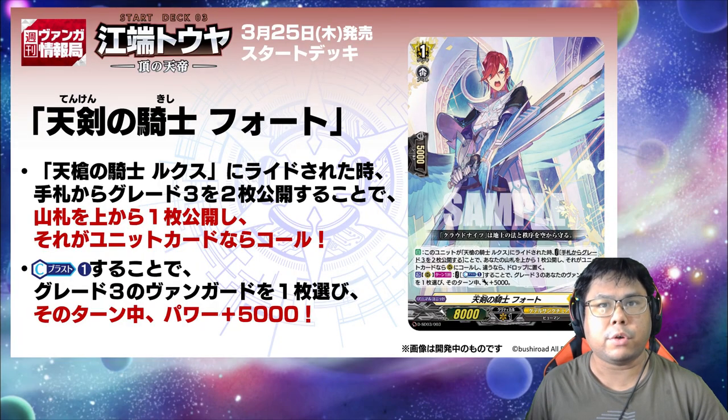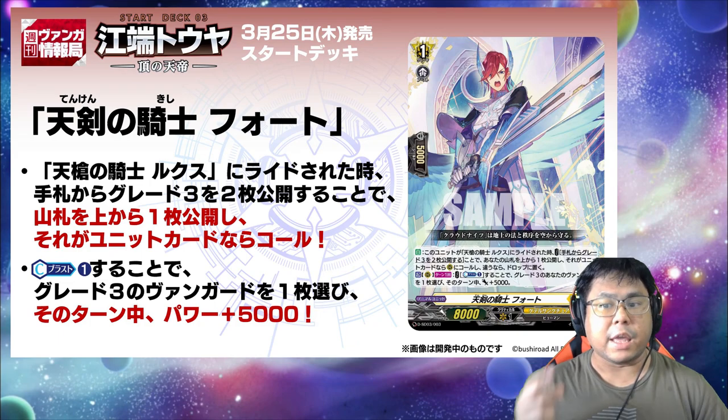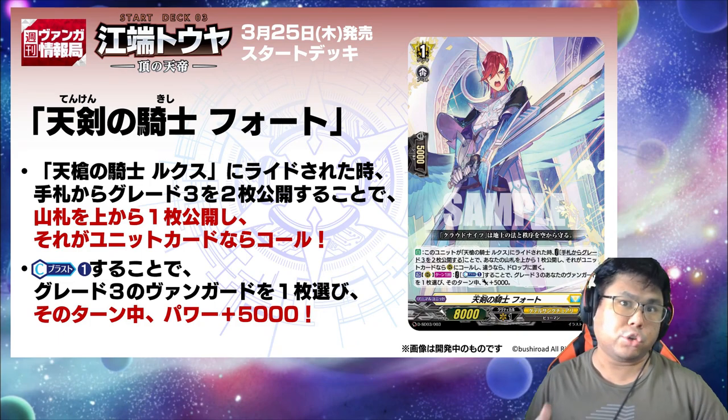Knight of Heavy Sword, Fort Skill: when this unit is rode upon by Knight of Heavy Spear Rooks, by revealing 2 Great Trees in your hand, you can reveal the top card of your deck. If it's a unit card, you can call it to the Rear Guard Circle; if not, put it in the drop zone.